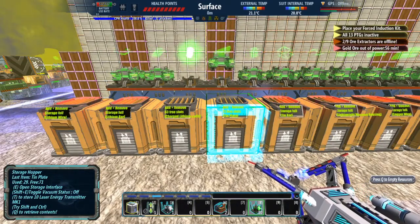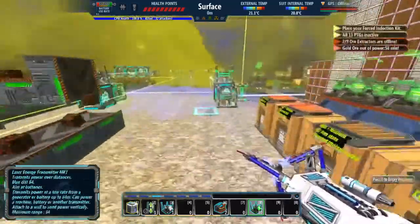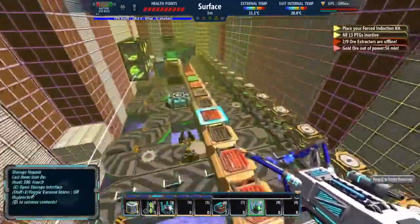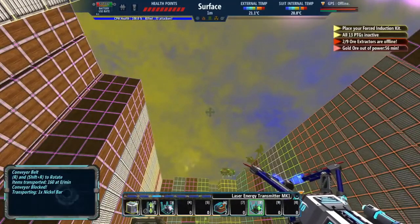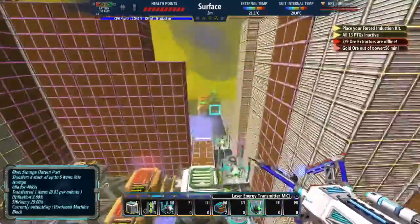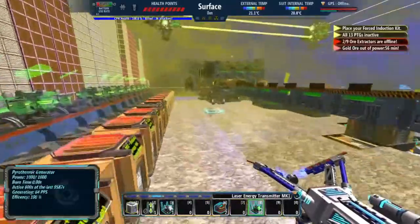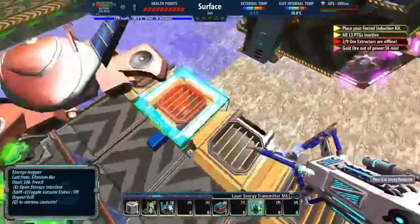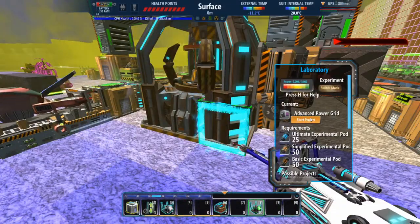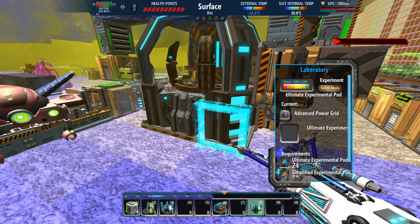The new ore I got is biomass. Right now I'm dealing with a bit of a power issue, so I'm currently working on making 100 laser energy transmitter MK1s. Also, I've moved my setup around — advanced power grid 50, simplified 50, basic 25, ultimate.